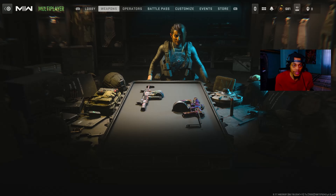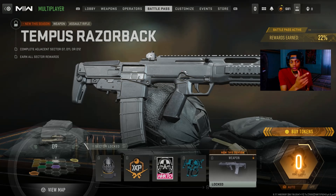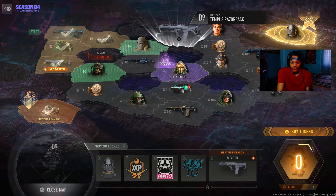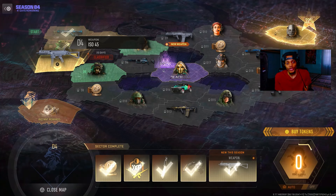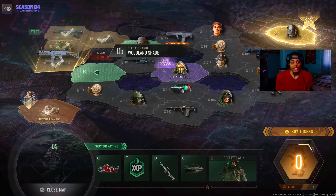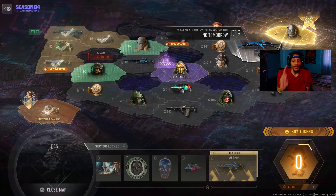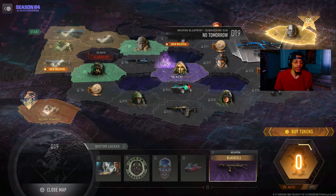The only thing I gotta get now is the other DLC weapon, the assault rifle called the Tempest Razorback. I just need three more for this one and five for that one, and I should have it unlocked. I'm also gonna try my best to get a camo for this ISO 45 SMG DLC weapon. Both the ISO 45 and the Tempest Razorback are DLC weapons and they're very very good.